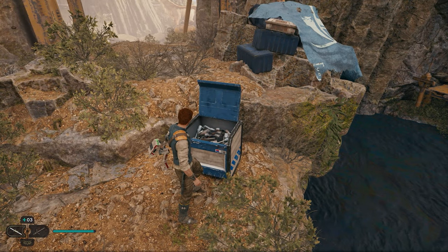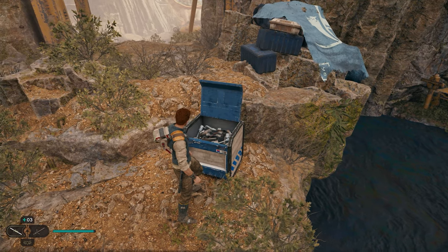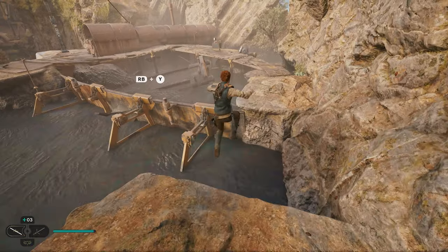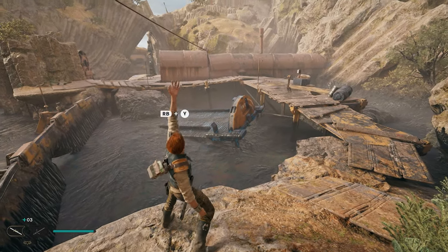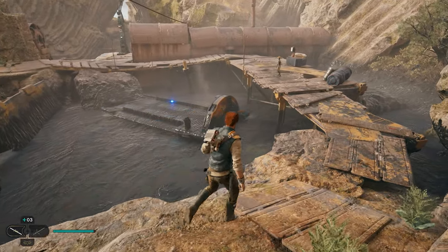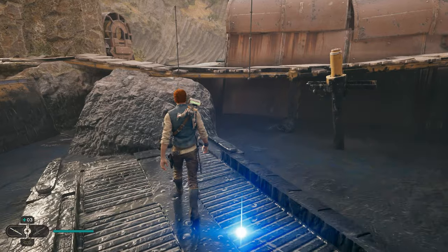Our next collectible you won't be able to get until you unlock Force Lift, which is much later in the game. It's found just behind this chest. You can see there's a ship down underneath all this tar. Once you unlock Force Lift, you can lift that ship out of the water, and one of your collectibles will spawn on the ship. Go across and pick it up.